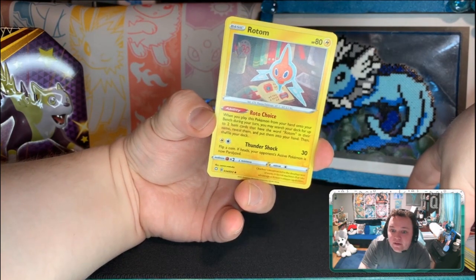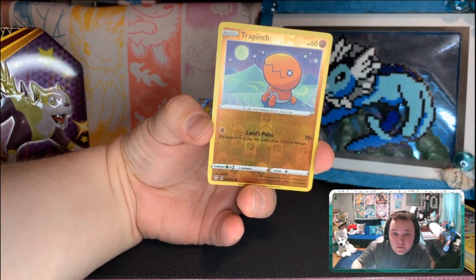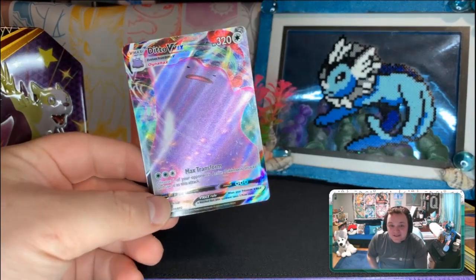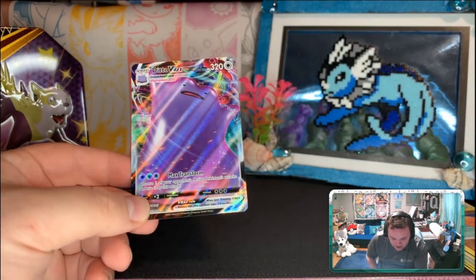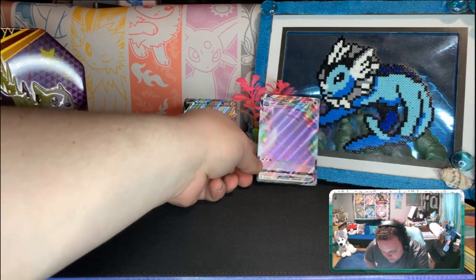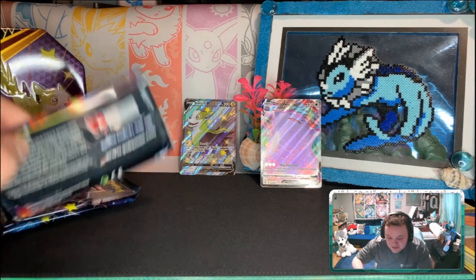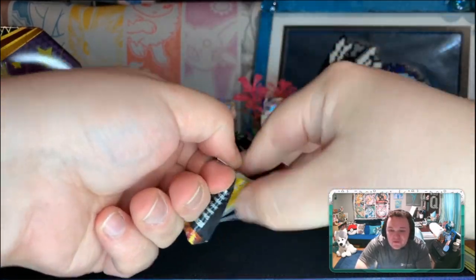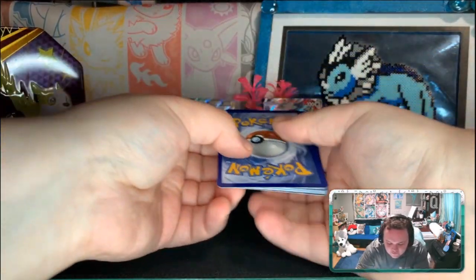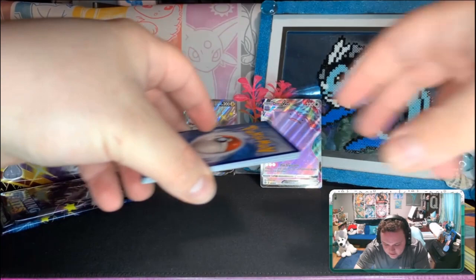So here we go. Got a Rode in this pack, Flip Soul, Reverse Trapinch, and — oh! — a Ditto VMAX! That is a big, big blob. I've wanted this card since I've seen it, and the shiny too of course. I love this art — it's just one big pink blob. We got a nice big hit for our first pack. Not sure how playable Ditto VMAX is, but it's still a very, very cool card. I think everyone should have a textured big Ditto.